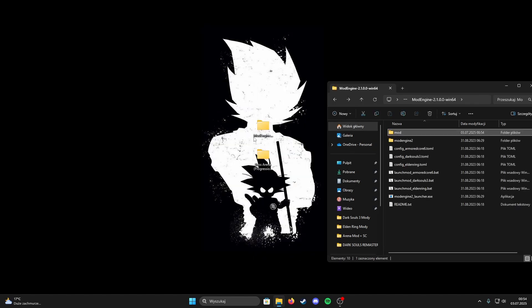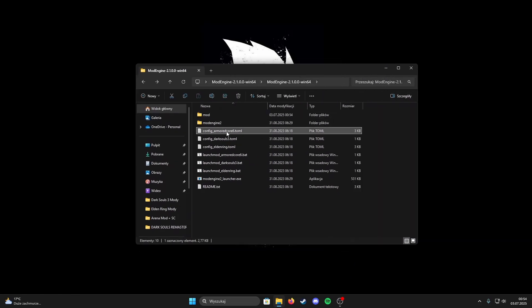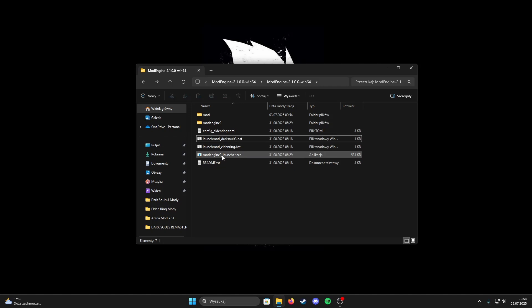You can close and delete the arena mod folder. Now delete the useless files and then run the launch mod bat file.